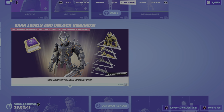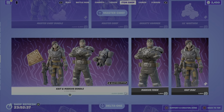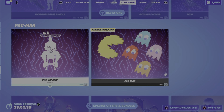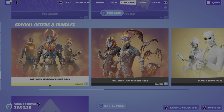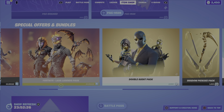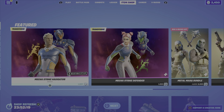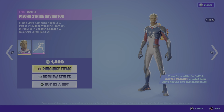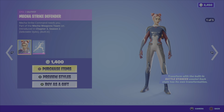That's all the new items. The big hits tonight obviously are the Mecha Strike Navigator and the Mecha Strike Defender. Just a reminder, we also have the Omega Knights Level Up Quest Pack, the Obi-Wan Kenobi bundle and items, Master Chief, Delta One — Pac-Man is still around, get it while you can. We also have some cool special offers and bundles — my favorites are the Magma Masters Pack and the Double Agent Pack. Comment down below, let me know what your favorite item is and whether you're going to pick up anything from the shop.